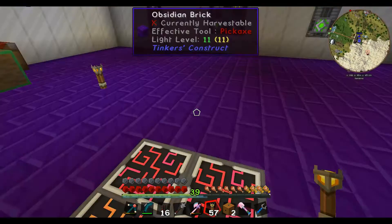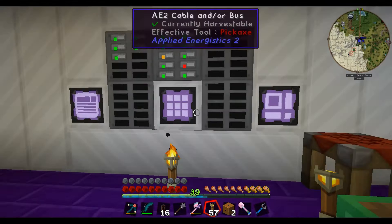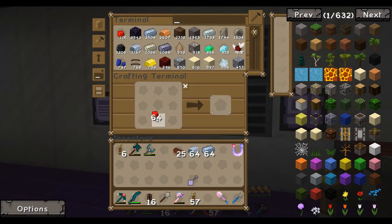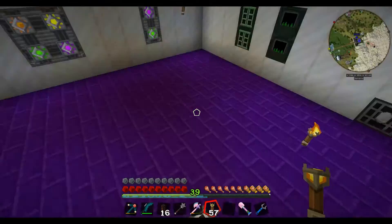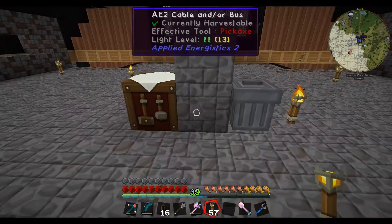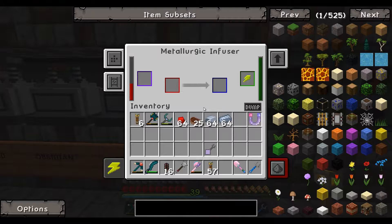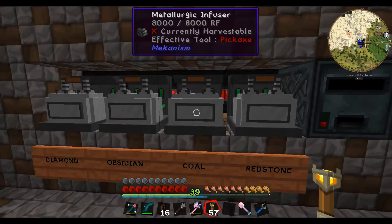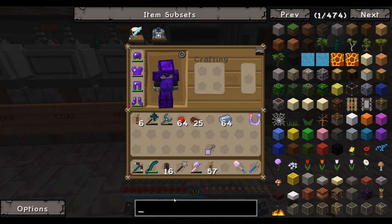Moving on — we need to make a bunch of stuff from Mekanism. I'm going to need some osmium and iron. We'll take a stack of iron, a stack of osmium, and a bunch of redstone and head upstairs to get a bunch of stuff being made. We want these guys in here — that's going to make some of the circuits. We'll put the osmium in there for the basic circuits. Looking up solar evaporation components...